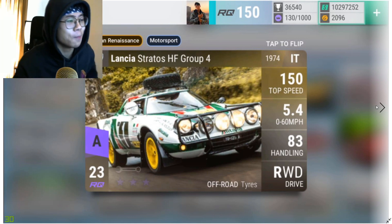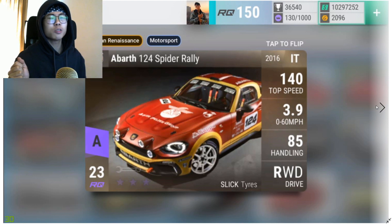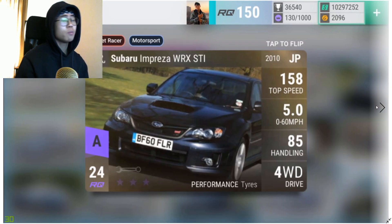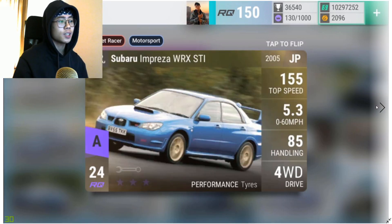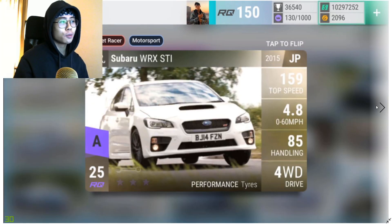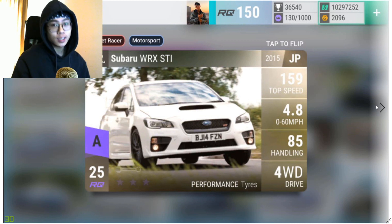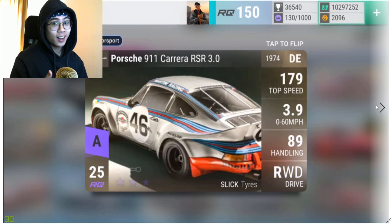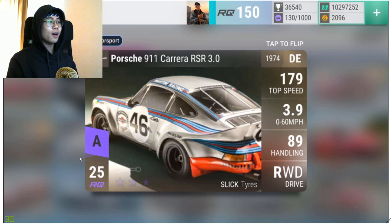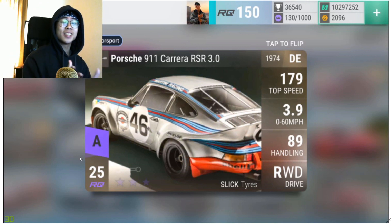Moving on is the AMG 124 Spider Rally — used to be RQ24, got moved down. 3.985 0-60, slick tires, probably really light. Then we have the Subaru Impreza WRX STI, the Mitsubishi Lancer Evo X FQ300, and the Subaru WRX STI. I don't know why the Subaru WRX STI is RQ25 — it used to be RQ24, recently got upgraded. The fact that it has the same RQ as the Porsche 911 RSR — I don't know, I think that Subaru is just overrated.